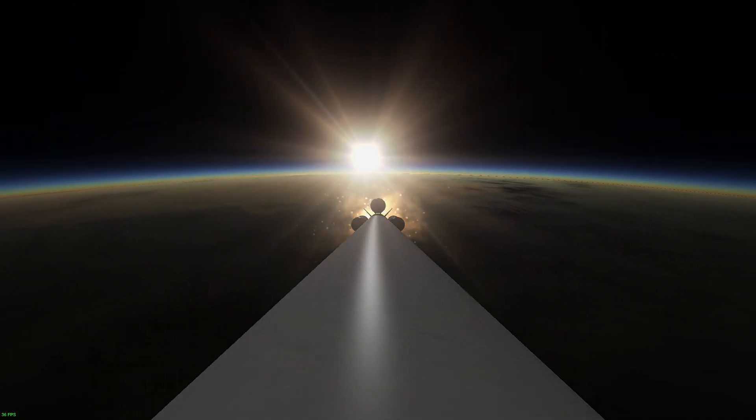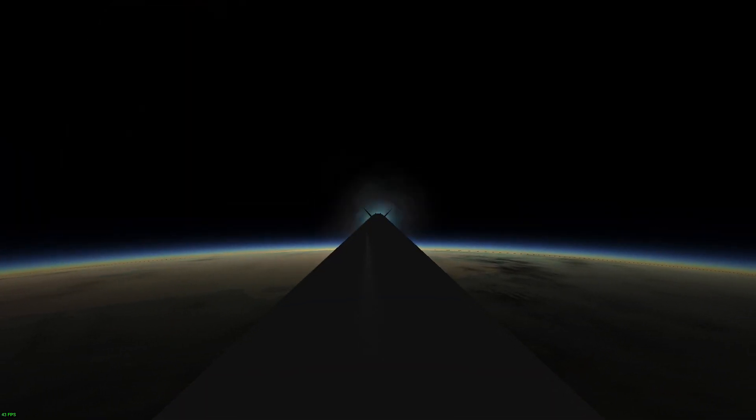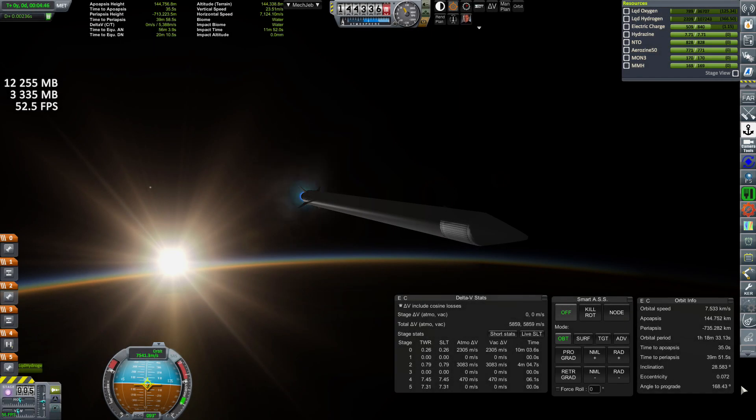A nominal launch and we have booster separation. Reaching an apoapsis of 316 kilometers to a periapsis of 143 kilometers, GeoSat-2 is officially in orbit, ready to undock from its launch vehicle.